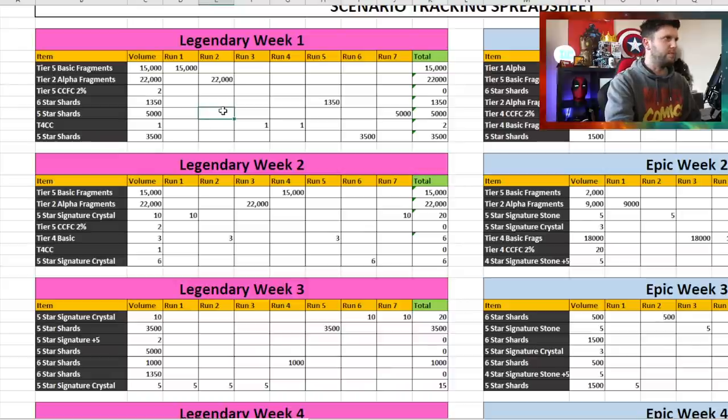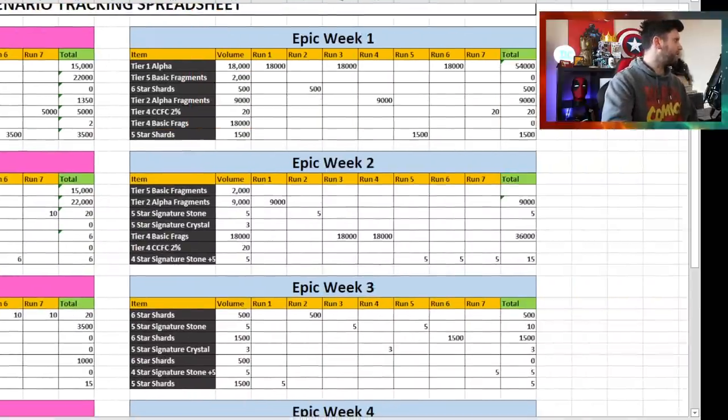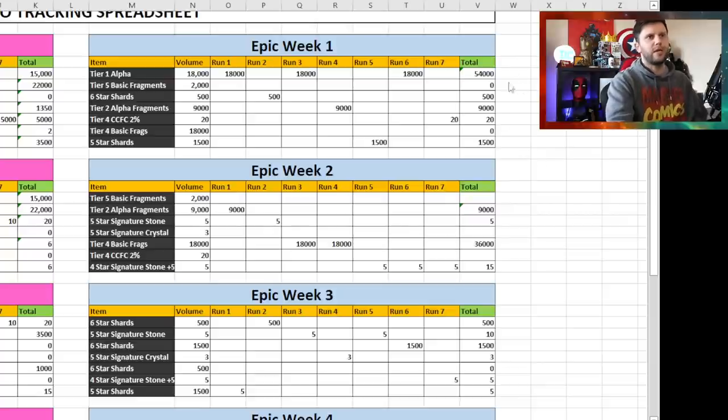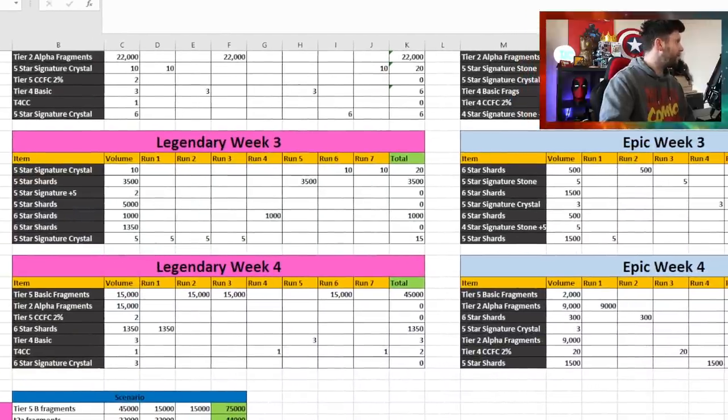As an example using the spreadsheet: in Legendary Week 1, you might pick up 15,000 Tier 5 Basic in run one; 22,000 Tier 2 Alpha in run two; two Tier 4 Class Catalysts and 1,350 Six Star Shards in runs three and four; and 5,000 Five Star Shards in runs six and seven. You repeat the same log for weeks two, three, and four across both Legendary and Epic.